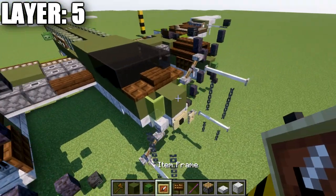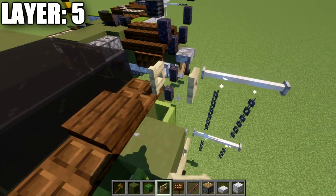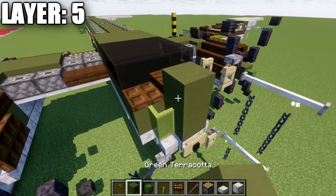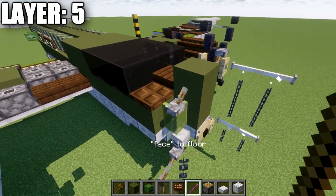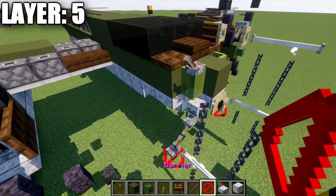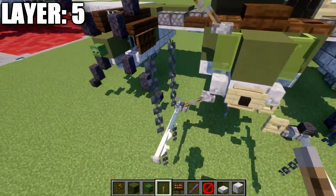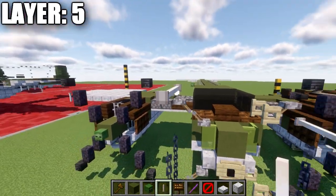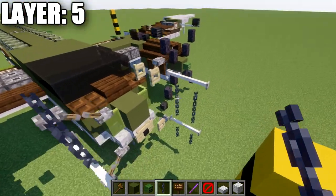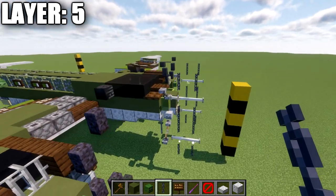Going back to the front to build the upper forward radar system. You can place a fence gate, or use the lever and debug stick technique. This time set the lever to 'floor' facing toward the outside. Place the barrier block above it — the opposite of what we did before — and place the lever on top. Then two end rods going forward from the lever, and two chains on top of those end rods. That wraps up the forward radar.